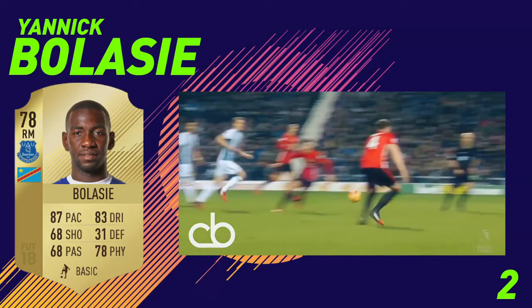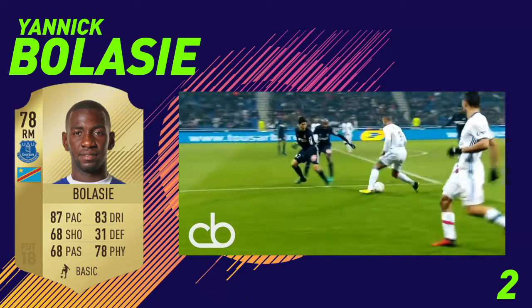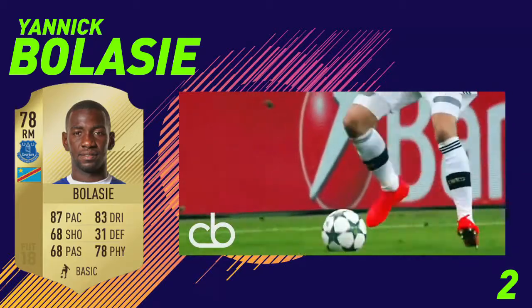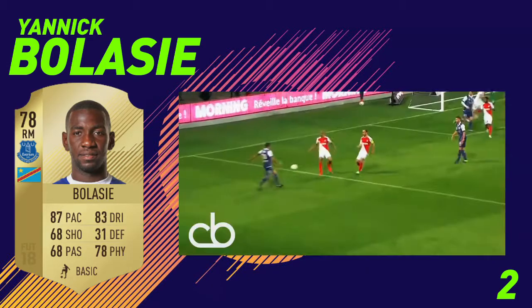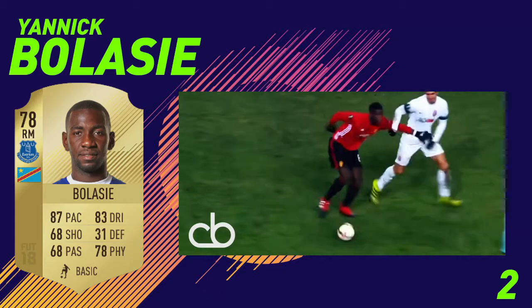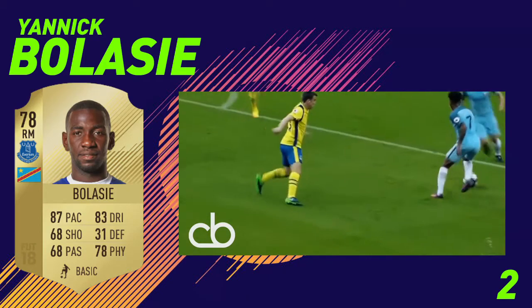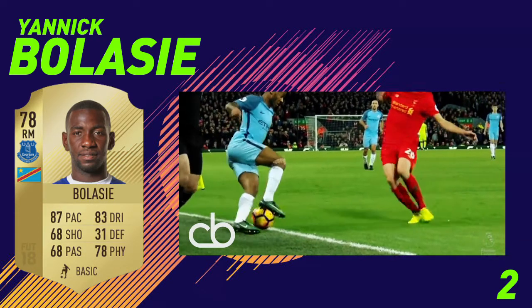In second place, I decided to go with Yalik Balassi from Everton. In FIFA 17, this guy was actually my favourite 5-star skiller. He's very similar to Abubakar — really good pace, really good physical, and decent dribbling. On FIFA 17, he was my favourite 5-star skiller because he could perform the most skill moves consistently, including ball roll step-over combos that other players struggle with. Yalik Balassi seemed to be able to do it every single time.